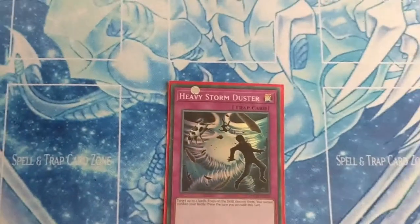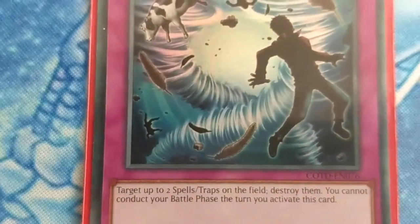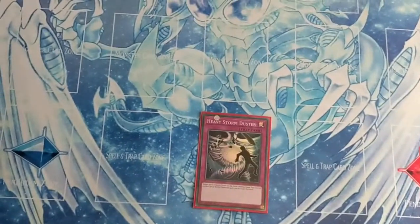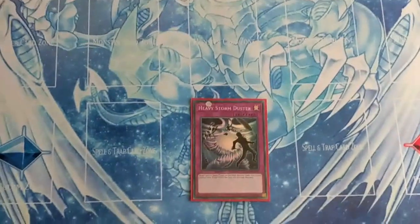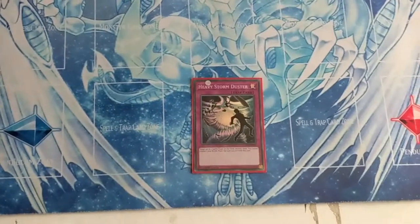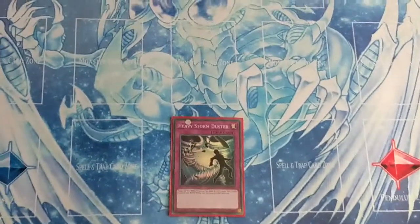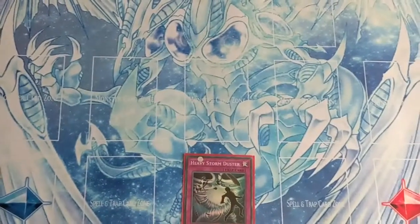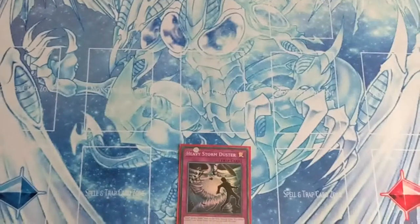Another trap I have put in Altergeist is Heavy Storm Duster. Its effect: target up to two spells and traps on the field and destroy them. You cannot conduct your battle phase the turn you activate this card. I have two Heavy Storm Dusters in the deck. I have two because this allows me to activate it usually during my opponent's turn — I can special summon Multifaker from my hand, and by this time I've destroyed their back row. Then I can instigate my lockdown with Left Hand, Right Hand, and Protocol.